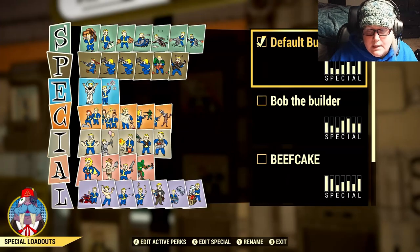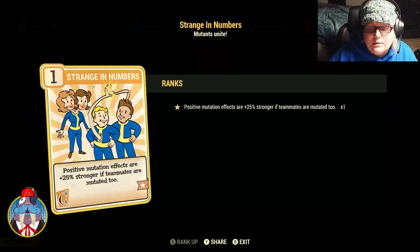The next card to get is Strange in Numbers under Charisma — it's only a one-point card. Positive mutation effects are 25% stronger when teammates are also mutated. If you have people on your team over level 50, the probability they're mutated is super high. So if you have Marsupial, for example, you'd get increased carry weight for every mutated team member. The positive effects are 25% stronger — it's a win-win.